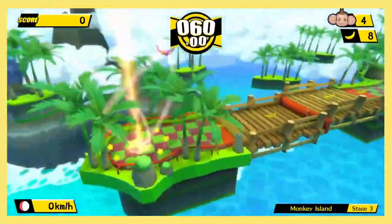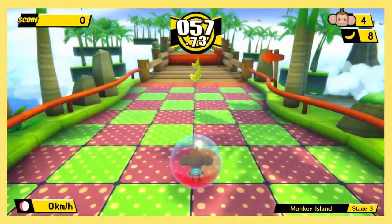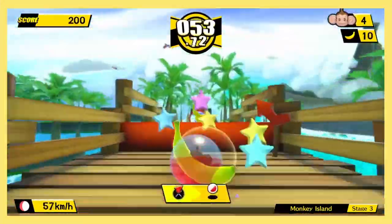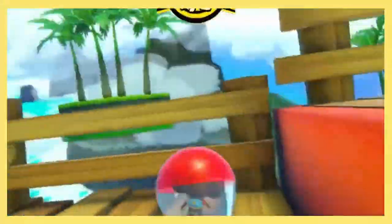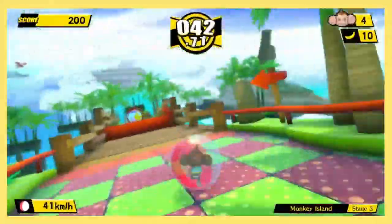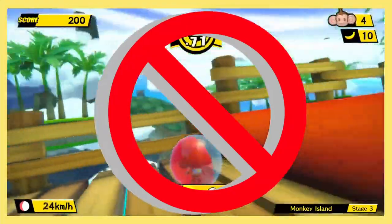Stage 3. We have officially hit our first roadblock in Banana Blitz. This wall is 100% absolutely, positively impossible to get over. It doesn't matter how much speed or what angle you go at — it's just impossible. With that, we will have to take this stage as a loss.